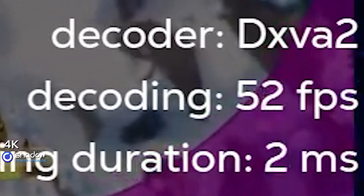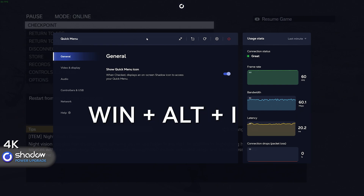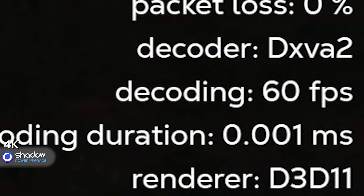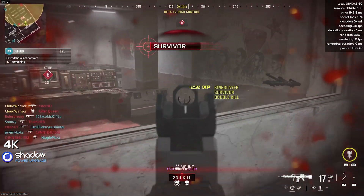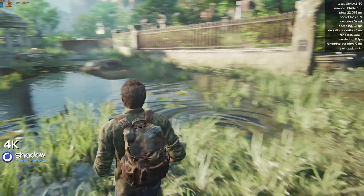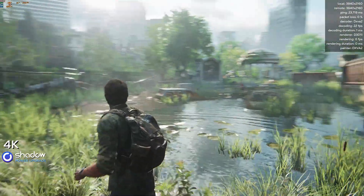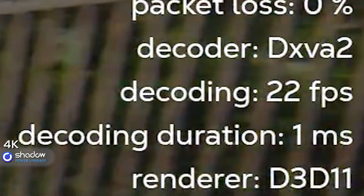Decoded frames are the frames you actually receive from the stream. To see the frames you are decoding from the stream, activate the quick menu and hit Window, Alt, I. The decoded frames will be presented on the right. Depending on the game, you might get the constant frames you're supposed to, or not. It's been hit or miss, but I've noticed these problems are happening more with modern games at 4K rather than older games from the last decade. Also, the app seems to decode 1080p frames with no problem, but many games at 4K is another story. What's the point of getting high FPS when you're only getting 20–30 FPS from the stream? This needs to be fixed as soon as possible.